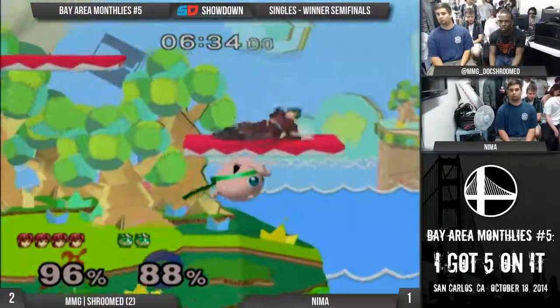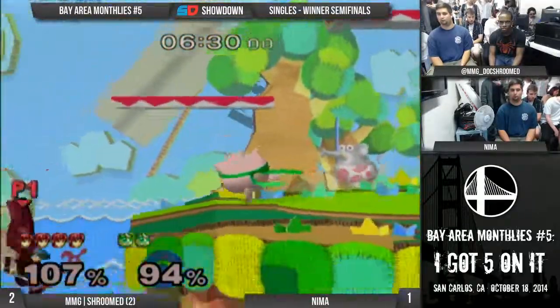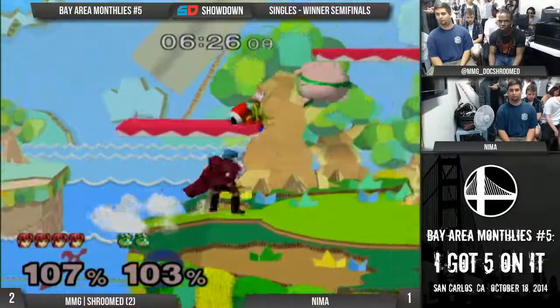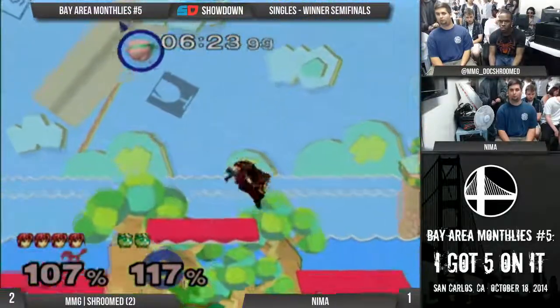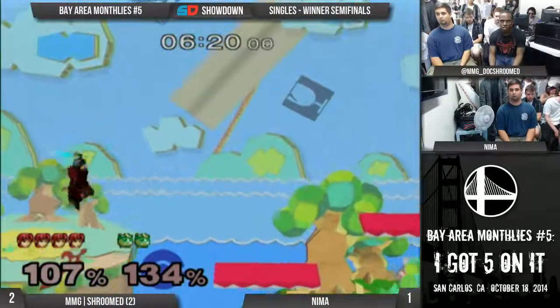Great movement. The way it looks to me is that Nima just keeps getting baited into jumping by the way Duan is spacing, and then gets hit out of it. Yeah, and he has nowhere to come down on the small stage. He keeps jumping into the spacing that favors Duan, because Duan is so in his face.